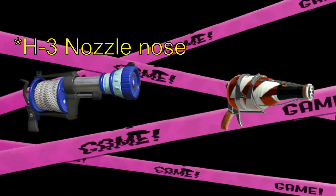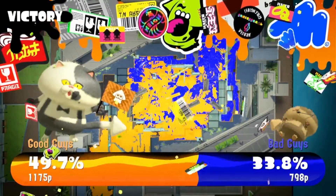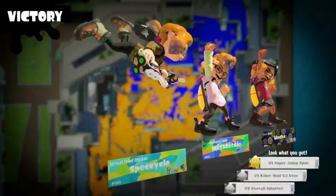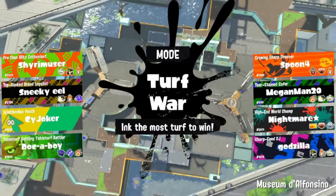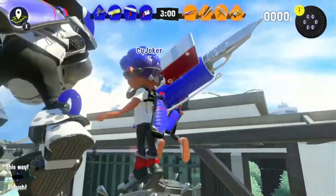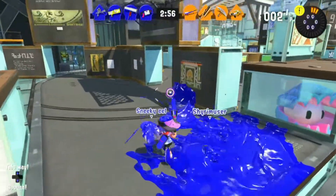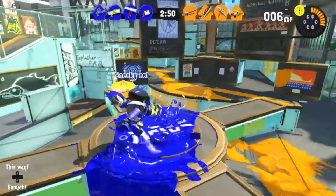In a team comp, obviously as an assault you're going to want a support and a backline. With the .52, you don't even really need an additional support like you would with Ink Brush, which doesn't have the range to support a team by itself. The .52 covers a lot of ground and is decent at painting, so you could spend that slot on somebody who paints the base — giving you front line, support, backline, and a painter. The Reflux would be perfect in a team comp with the .52.